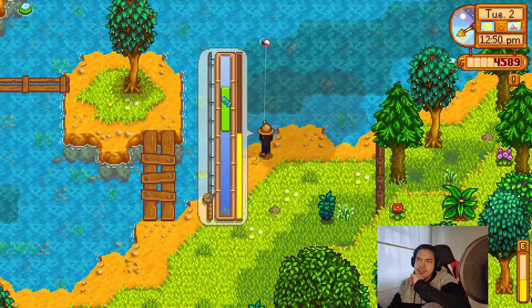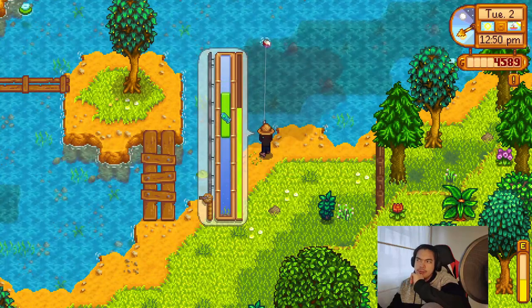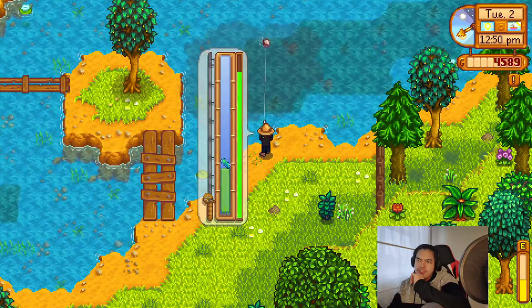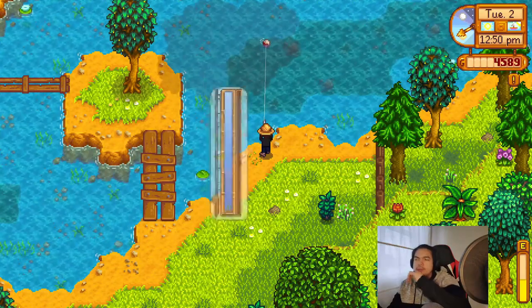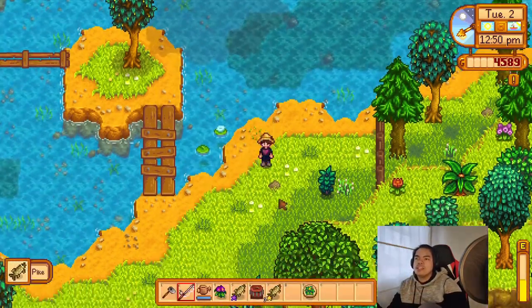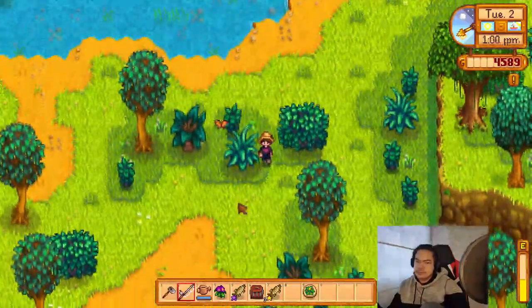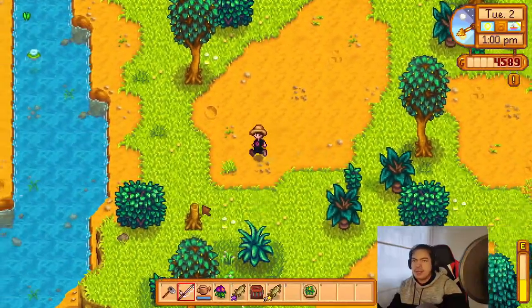What is this fish? Slippery bugger — one of the hardest fish we've gotten so far. And it's a pike too. So we're going to have to buy the rare seed.